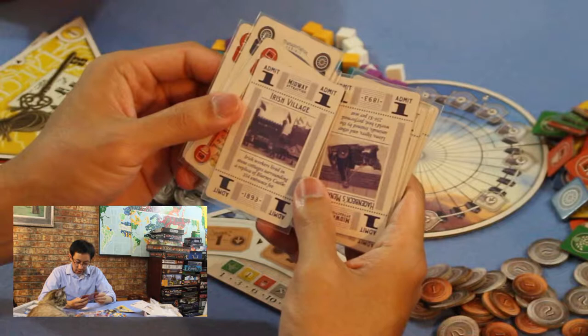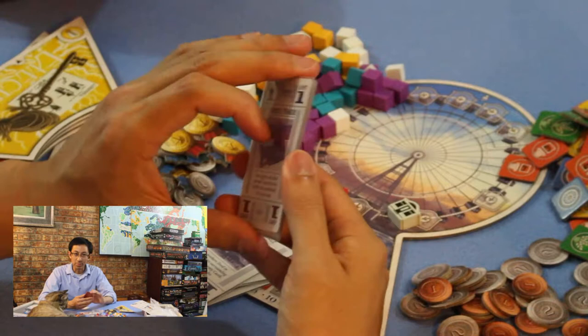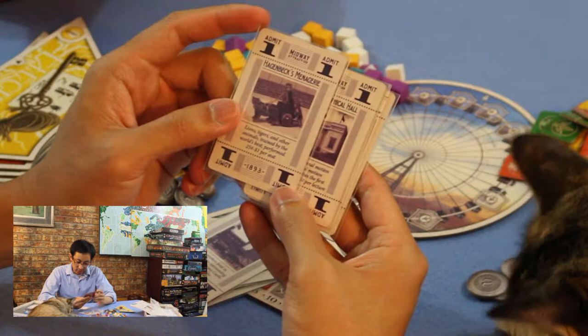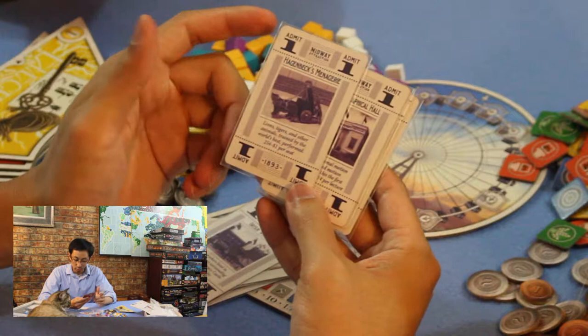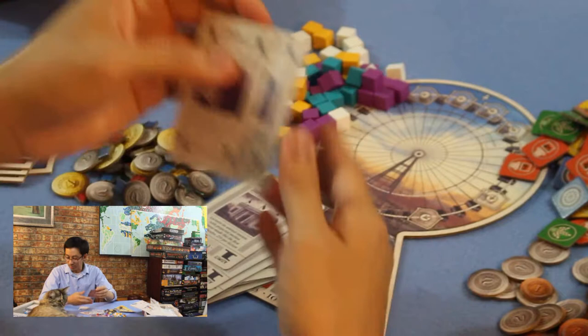Some of the midway cards: Irish Village — Irish workers lived in stone cottages surrounding a replica of Blarney Castle, 35-cent entrance fee. Back in the day that's probably like 20 bucks. Hagenbeck's Menagerie — lions, tigers, and other animals trained by the world's best performers, 25 cents to a dollar per seat. That was a real Vegas show right there.